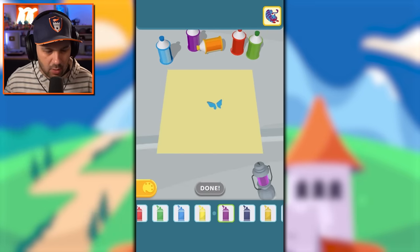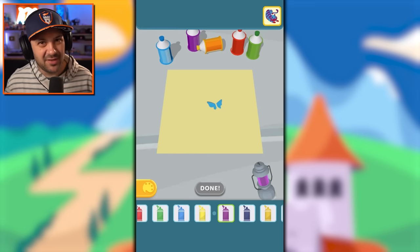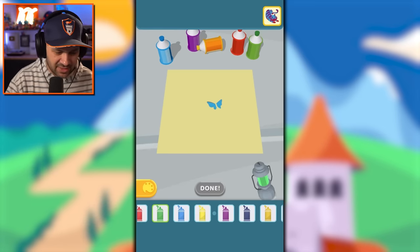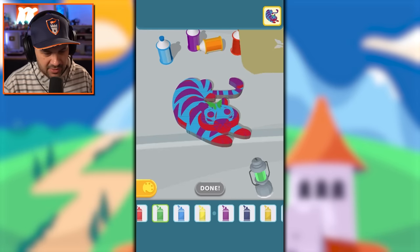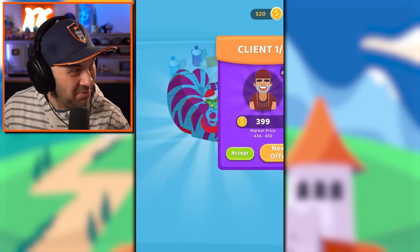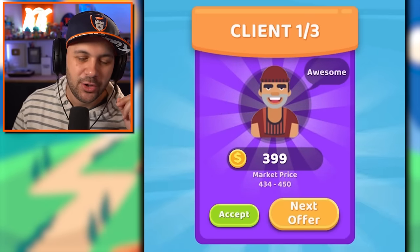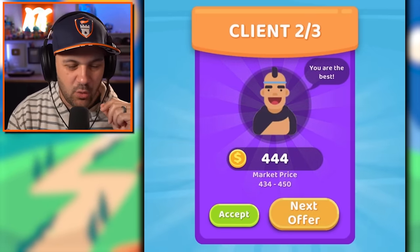Give it to me — oh, it looks like a butterfly. Maybe it is just a butterfly. Let's go green — there you go. Oh it's a bar — adorable, I love it. You can do better than that with the offer though — next offer.